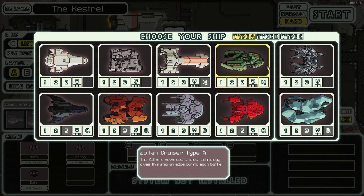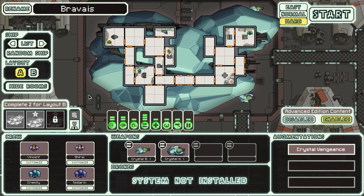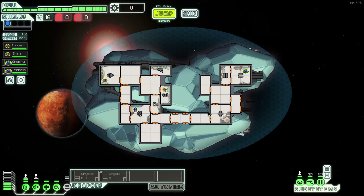Hello and welcome to another FTL Let's Play. Today let's go ahead and use one of these crystal ships - let's use Crystal A. Brabus - sounds like something from Game of Thrones, but I think that's spelled differently. Yeah, we'll go ahead with this.